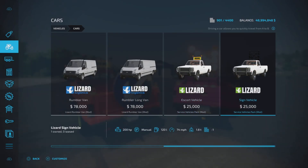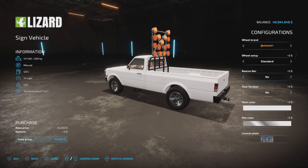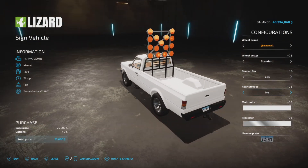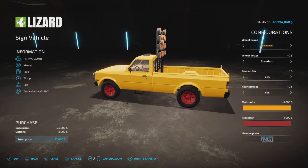Moving over to the Sign Vehicle. We have the same options — Continental and Lizard, same tire options. We have a Beacon Bar option, yes or no, and Rear Strobe, yes or no. And the same color options as we had in the previous model.